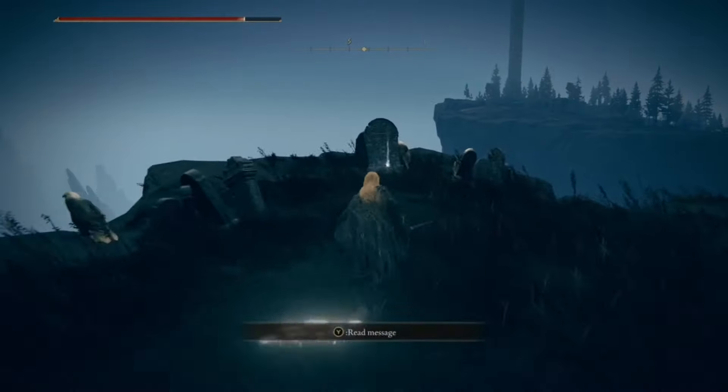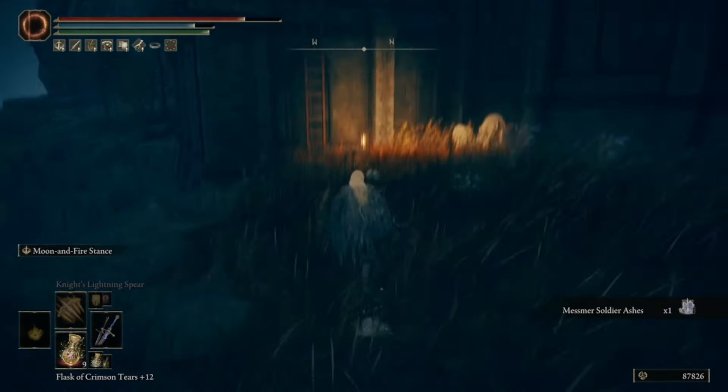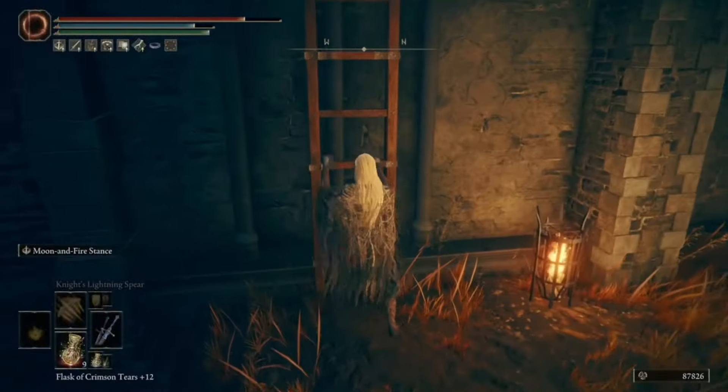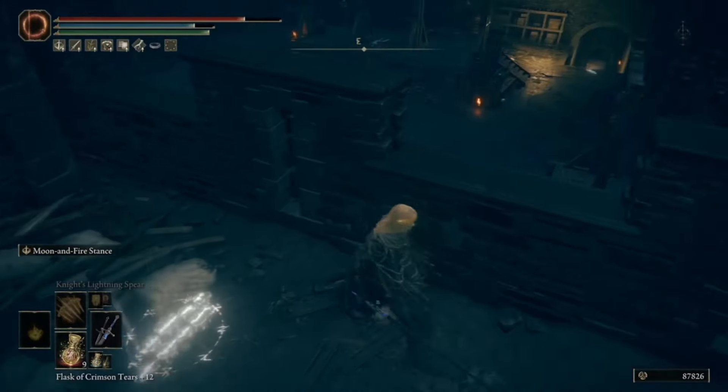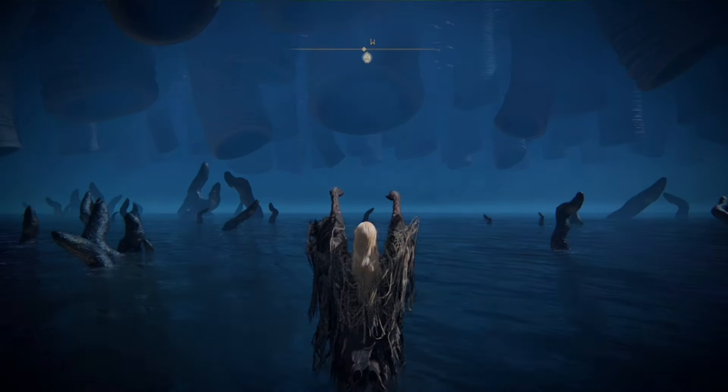On top of the corpses is a Rune of Marika worth 80,000 runes. Continue to the left and out the building — there is an item at the graves which is Mesmer Soldier Spirit Ashes. Up the ladder, firstly on the left is nothing, and on your right is just a way to get to the boss faster.